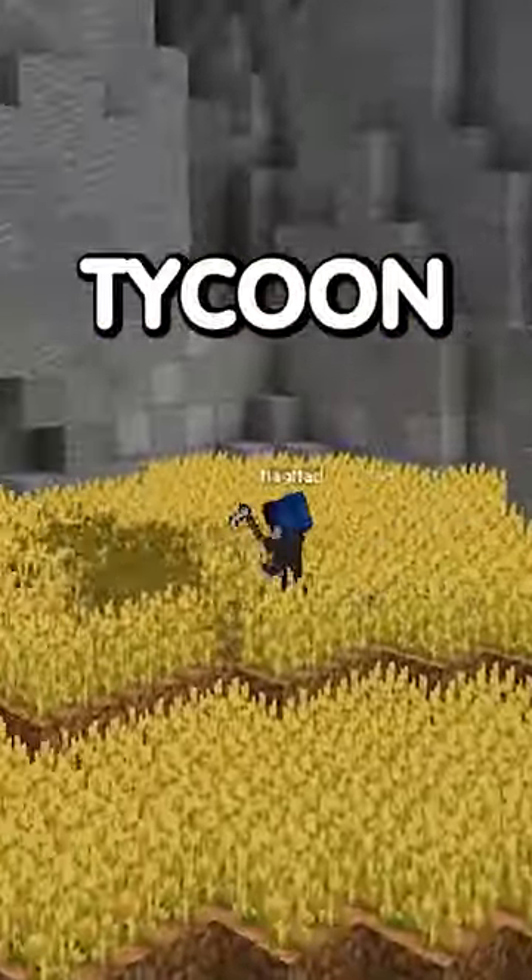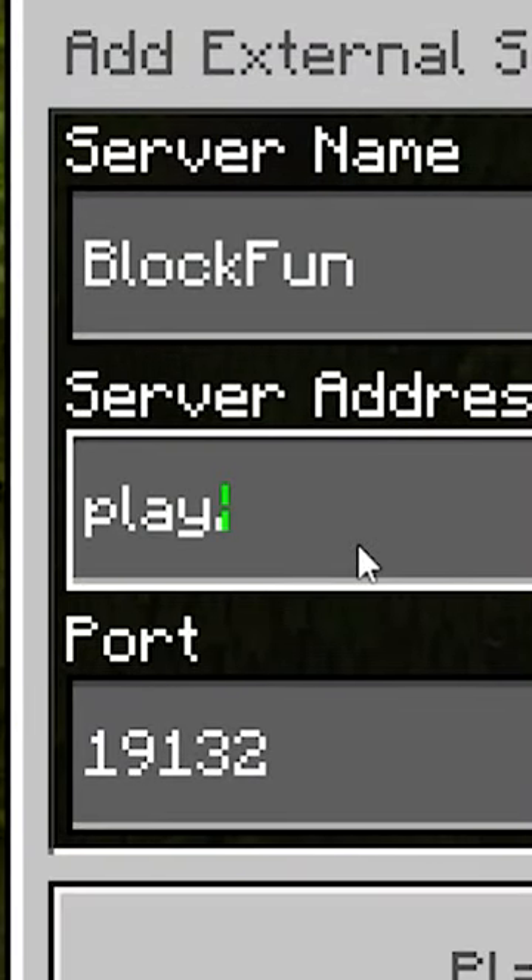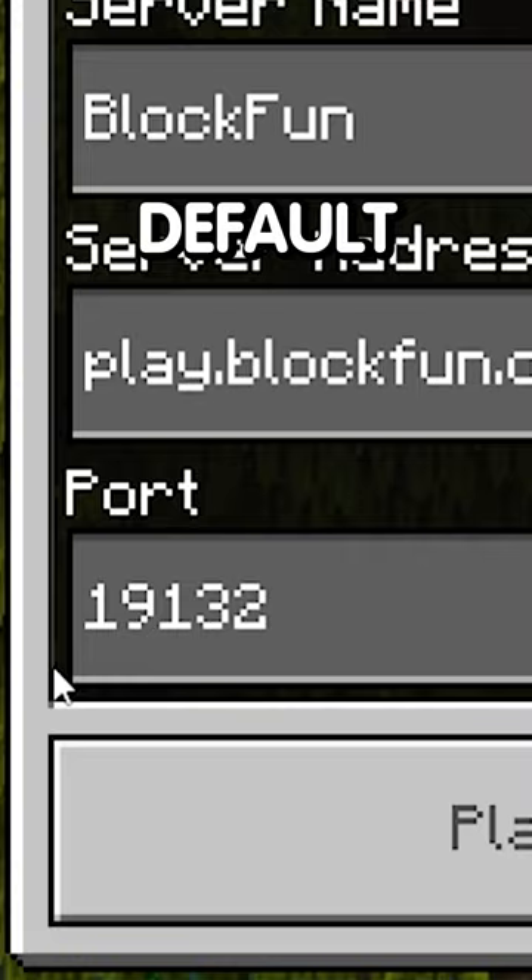Here's how to join Minecraft's brand new Tycoon server, BlockFund. Click play, go to servers and click add server. The name is BlockFund, the server's IP is play.blockfund.org and the port can be left default.